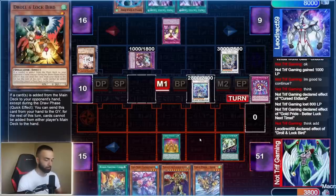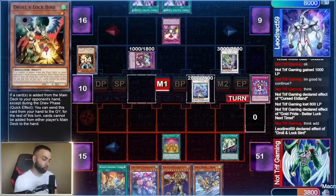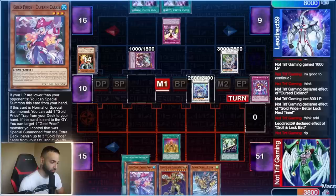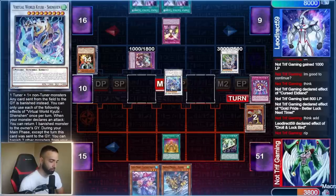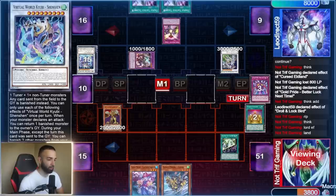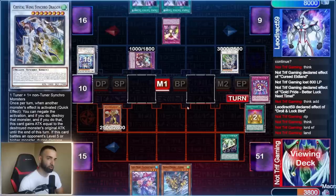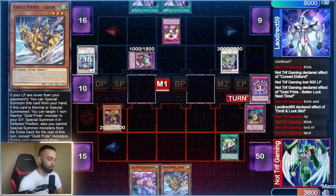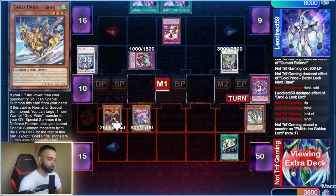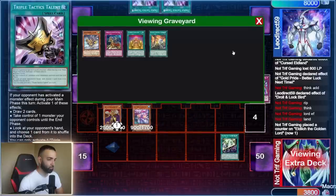I go to get Leon and he uses Droll — so unfortunate. I should have special summoned Captain Carry first because that would have gotten the trap, and the trap outs this whole board. I use Golden Lord to get rid of Shenshan. I could have done this better — if I went Golden Lord to get rid of Shenshan and he uses Crystal Wing, then I chain. My order of operations wasn't the best. I send Elan to summon, then special Carry with no effect and special Leon with no effect, and synchro into level 6.